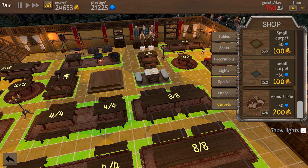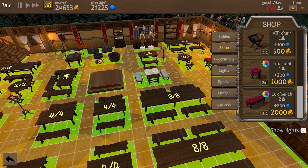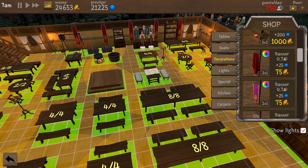Lights are pretty straightforward — you have wall-hanging and floor models that can go anywhere. One thing I wish you could do is use chandeliers to save wall and floor space, but I suppose that would be weird to place as you can't see the ceiling anyways, so I understand why they did that.